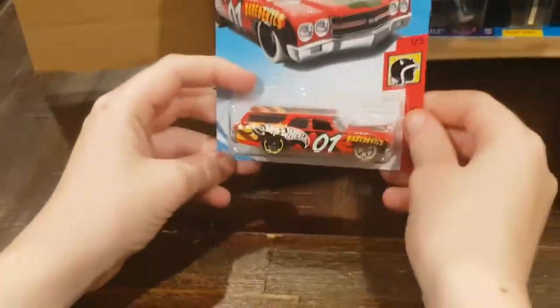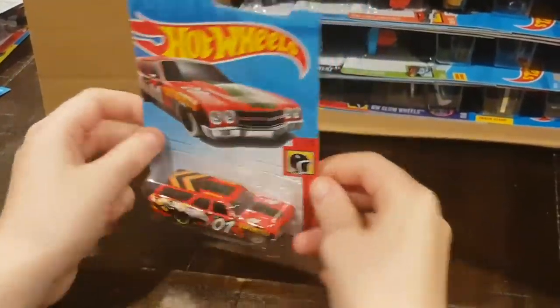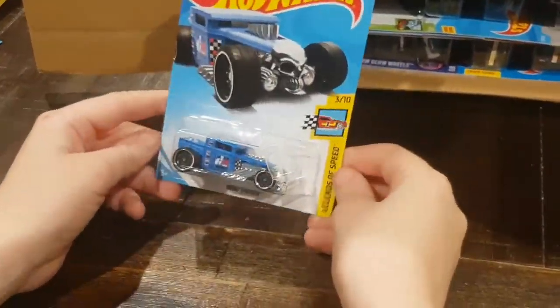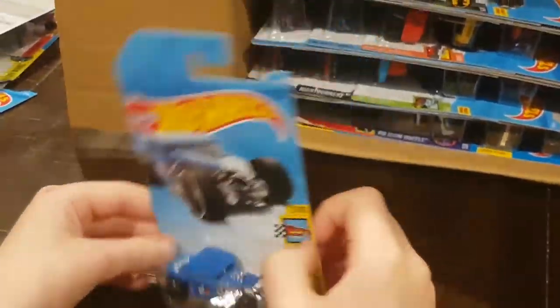Moving on, we have the 70 Chevelle SS Wagon, number 105 in the 2018 Daredevil series. Next up, we have the Bone Shaker. It's number 3 in the Legends of Speed, and it comes in a nice blue color for the 2018 AK.